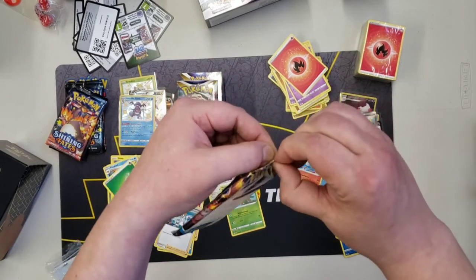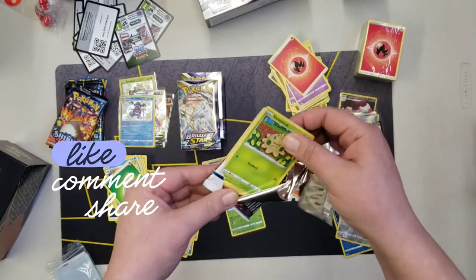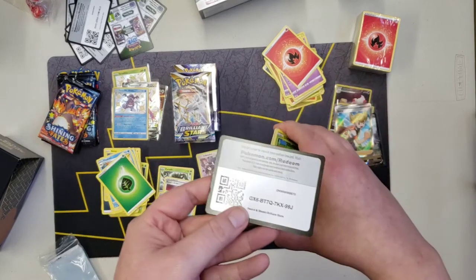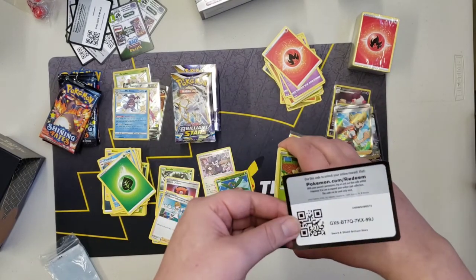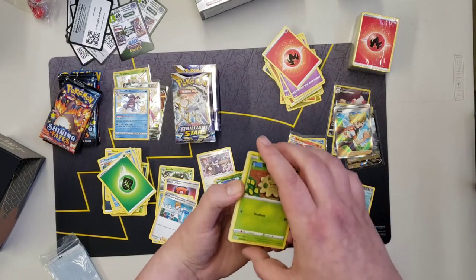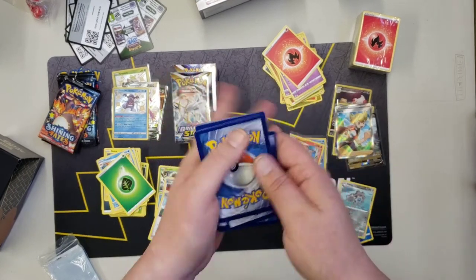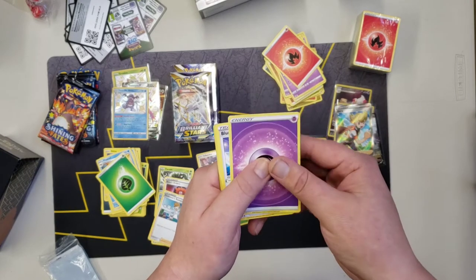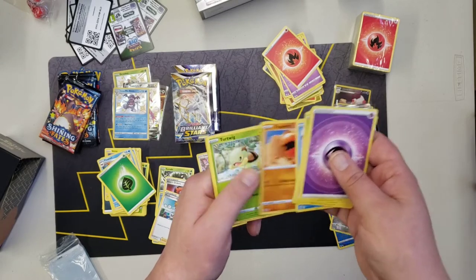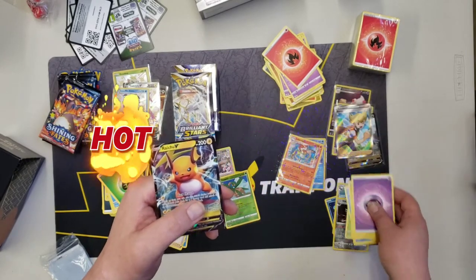Last pack for this halfway point, then we're going back over to Shining Fates. Comment down below — who do you guys think is gonna win? Right now I'm pretty sure we're tied up. One, two, three, four — psychic energy. Blunder Policy, Roserade, Tropius, Shroomish, Piplup, Trapinch, Turtwig, Gible, Clefairy, and Riolu. Not bad at all.